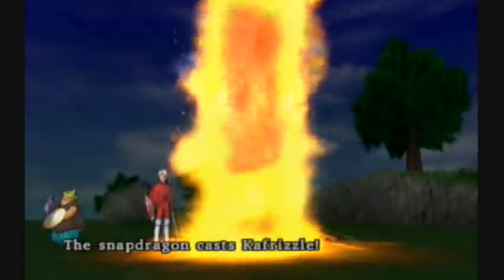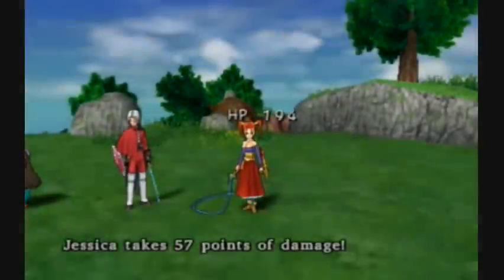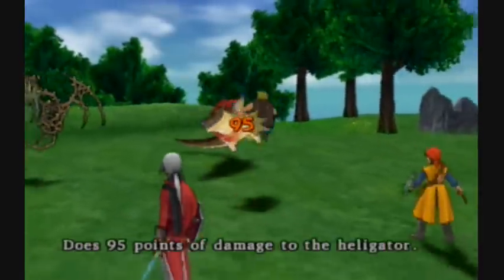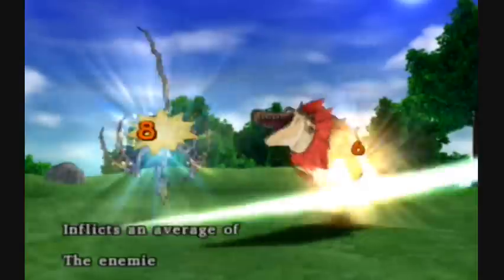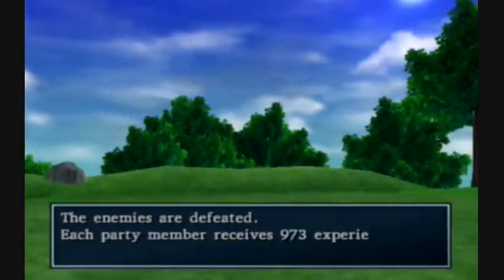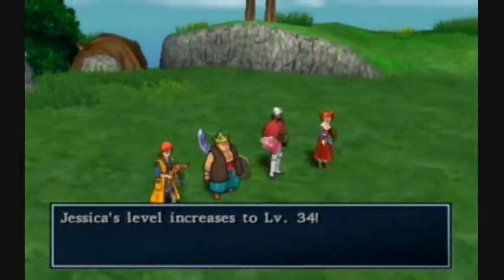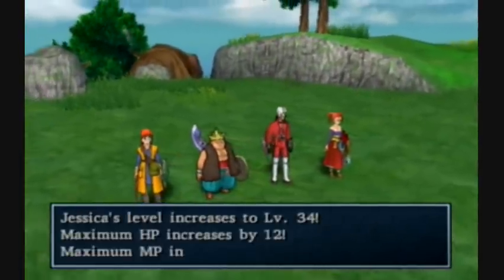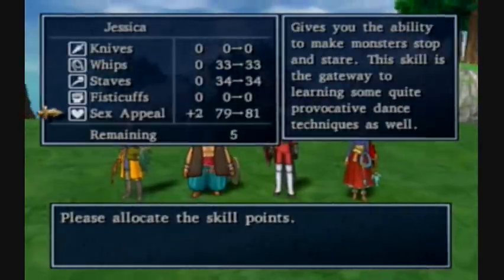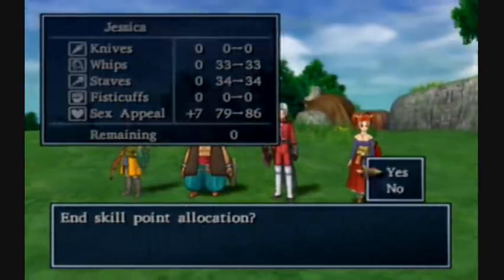Oh, that hit Jessica hard. Eh, not really, she's alright. There we go, got them both at once. Jessica got a level up - awesome. Seven skill points.